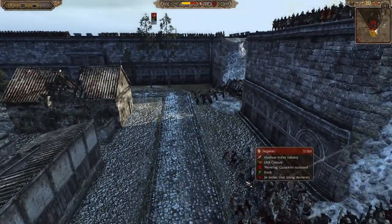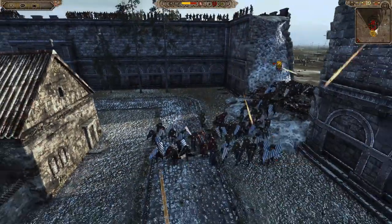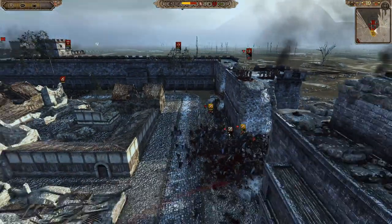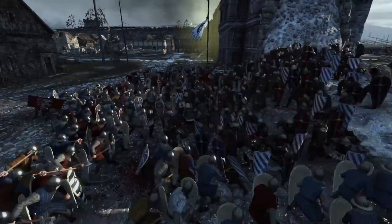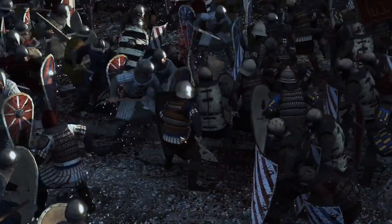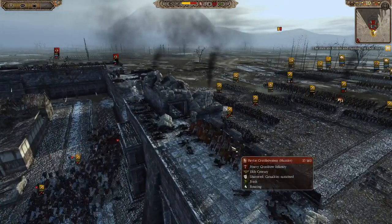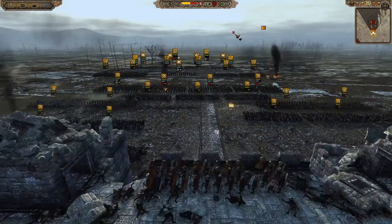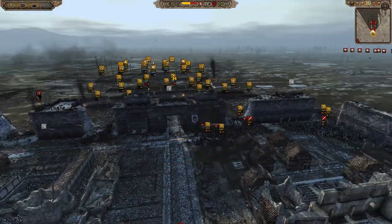The Martilosos can flank the sergeants now, but there's no need — the sergeants are already breaking. Over here we've got another fight in the breach with more Martilosos versus more Sergeants. The gates are soon going to fall to the Turks. Look at this unit up on the walls — they took out all the towers, killing the Pavis crossbowmen so badly. Now it's stuck up there and has routed — the most well-ordered routing unit I've ever seen.